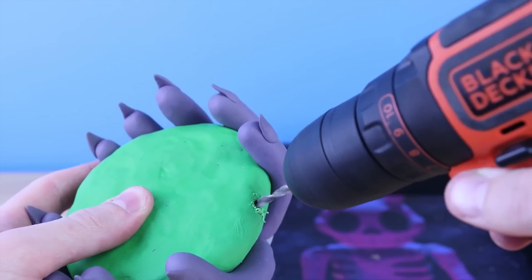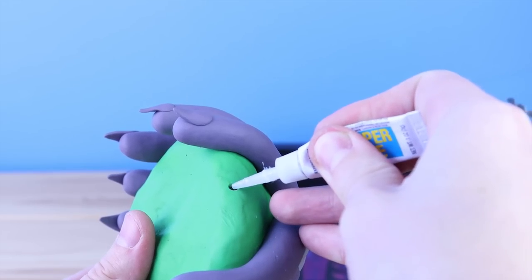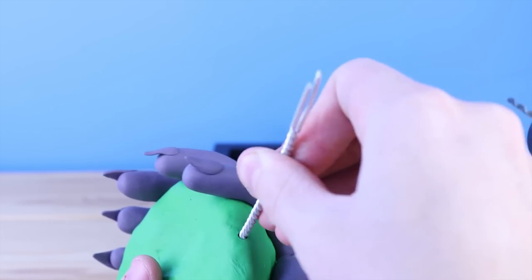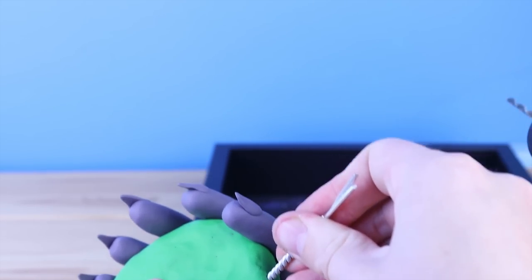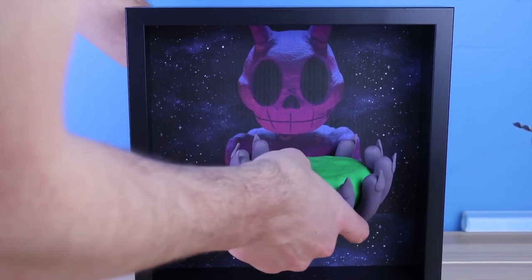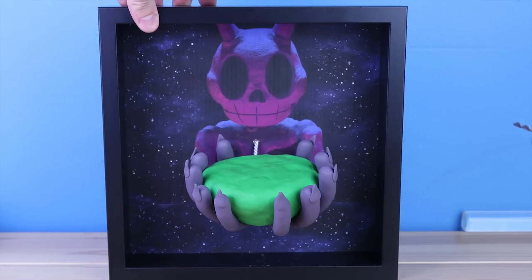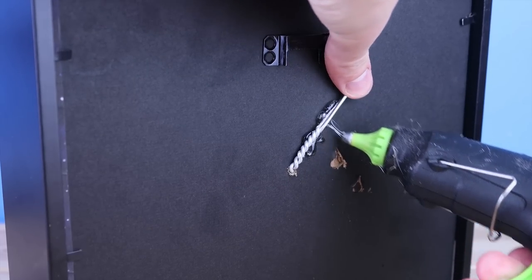Let's get a hole into the back of the island, and then we can attach it onto the background. Super glue was not enough to hold this in place. I ended up using some hot glue in the back of the fingers, and this ended up working pretty well. It's a bit messy and it's still very wobbly, but I think ultimately it should stay in place forever.